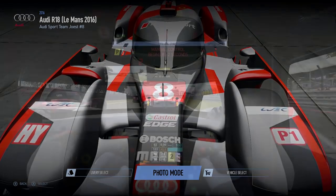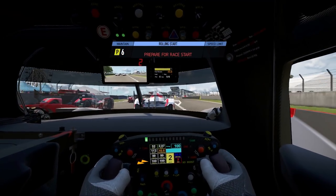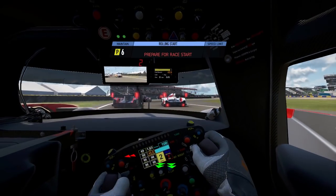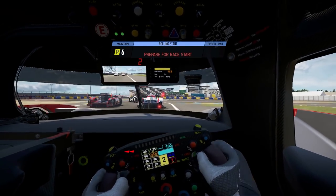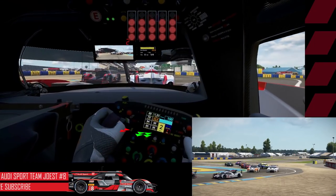Here we come down for the start at Le Mans — six LMP1 cars, seven GTE cars, but curiously only one Toyota. I guess Fred wanted the day off. Standing in for Fred is one of the so-called Fuji spec R18s, despite the fact that that car is on a different livery.